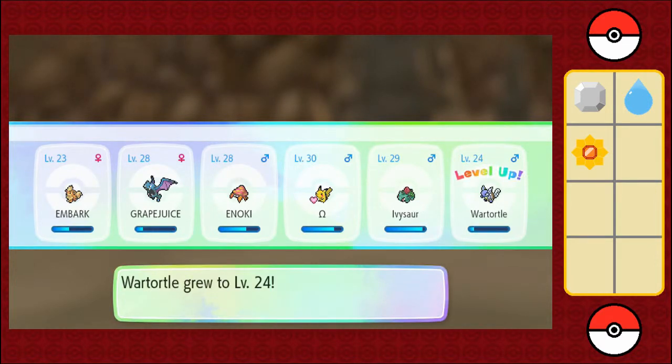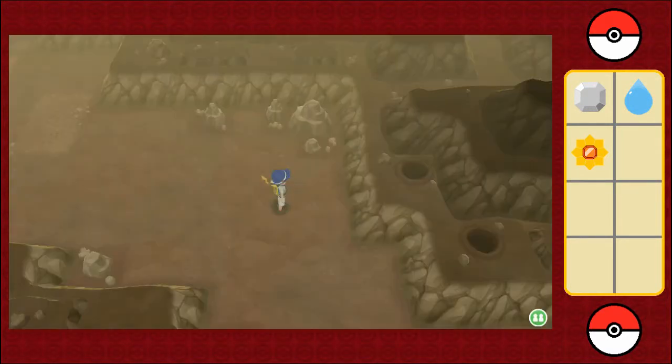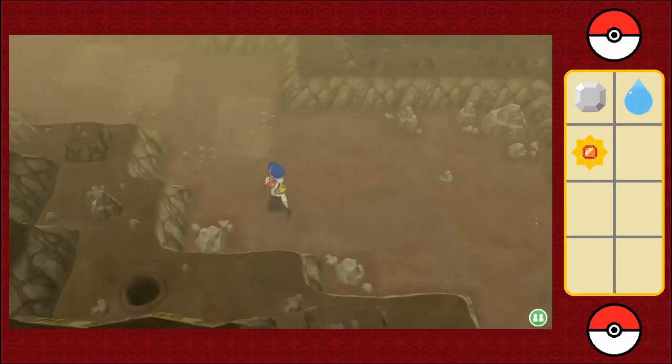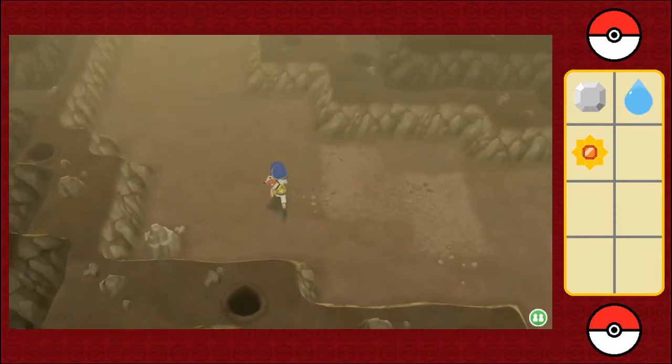Alright, Ivysaur is almost to a Venusaur. Then after that I can ride on my Persian. Hidden items? Nope, nothing yet.